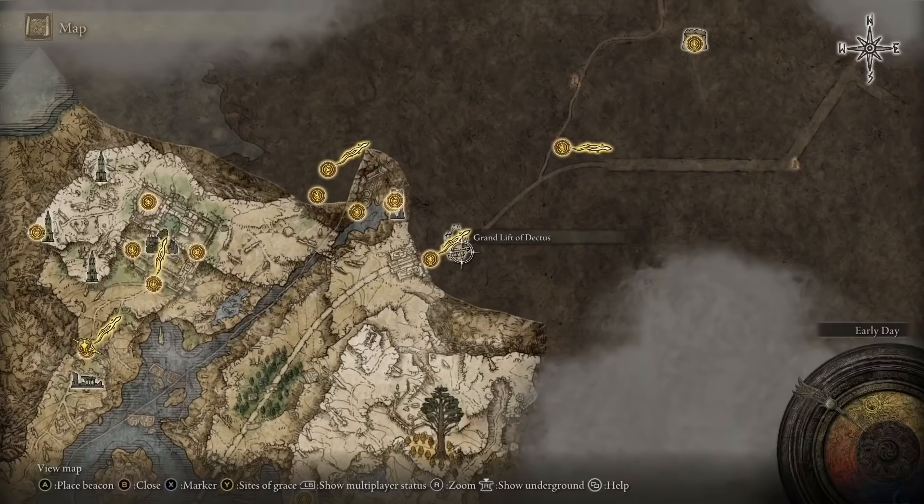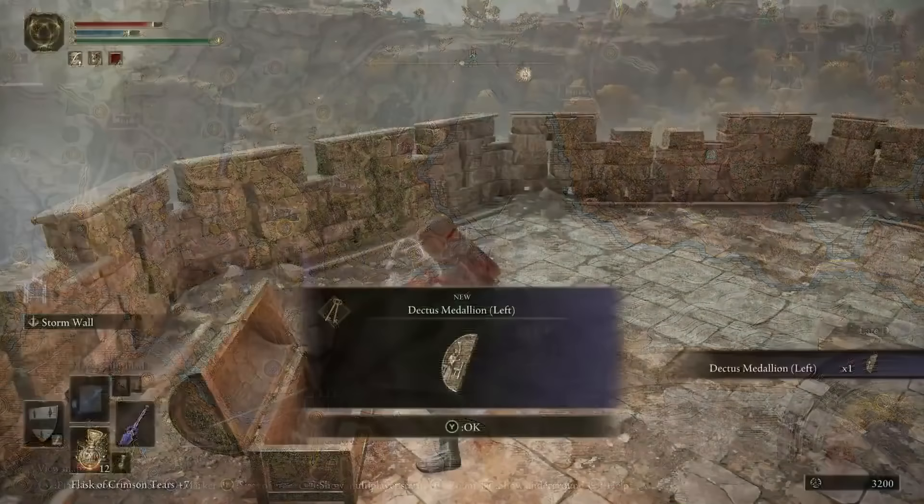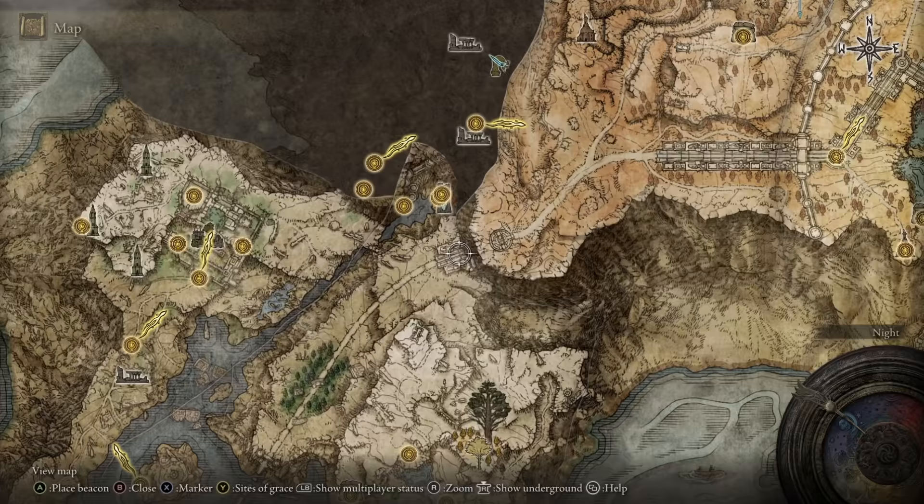The first involves no fighting at all, but a fair bit more traveling. There is a giant elevator we can use in the northeast of the region. However, to make it operational, we need both halves of a key. One half of this key is in the fortress in the east of Limgrave, and the other piece is within the fortress east in the Caelid region.